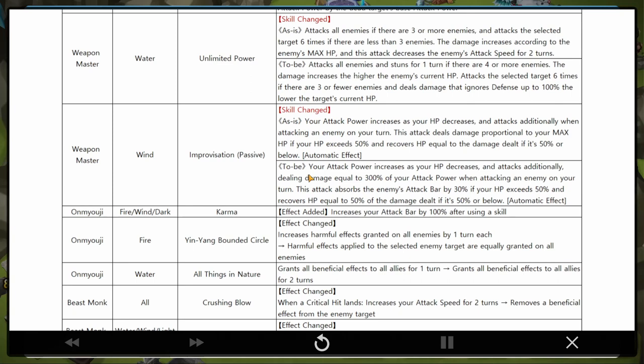Omniuji fire - Ying Yang Bounded Circle, I did a video on her: increases harmful effects granted on all enemies by one turn each, and harmful effects applied to the selected enemy target are equally granted on all enemies. That is very nice. She could potentially be an AOE armor breaker. But water Omniuji - why did she need a buff? Last time I checked she's already strong.